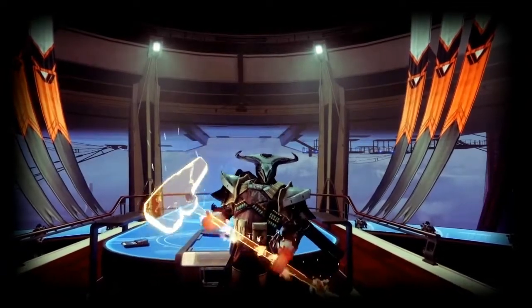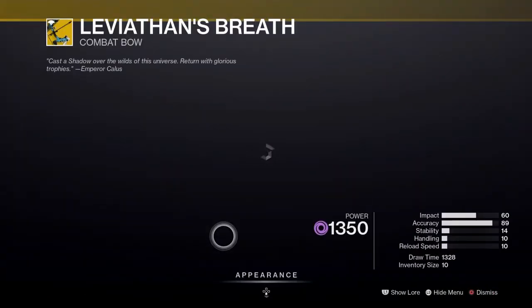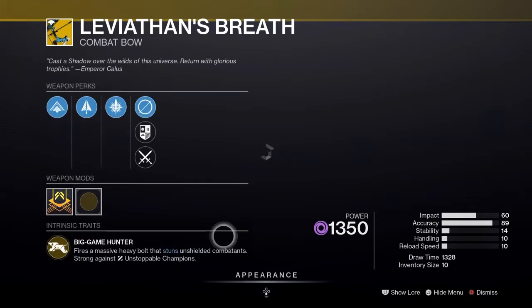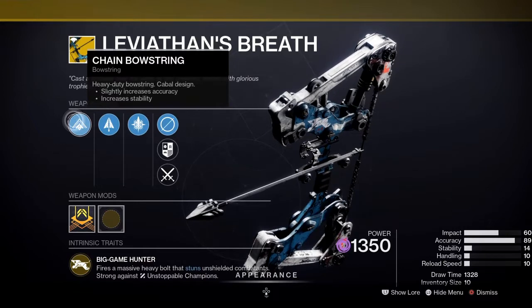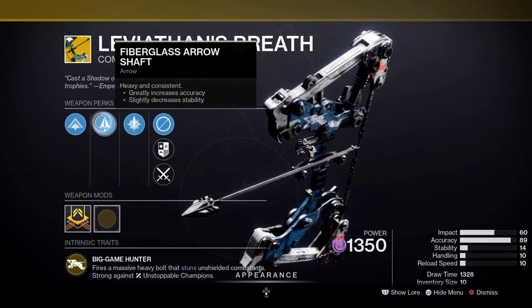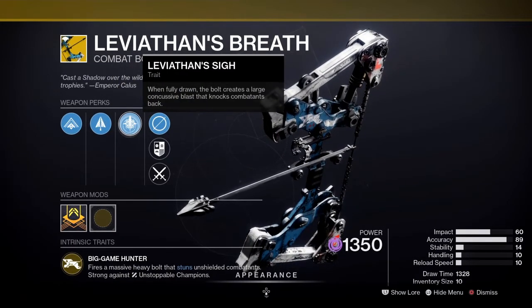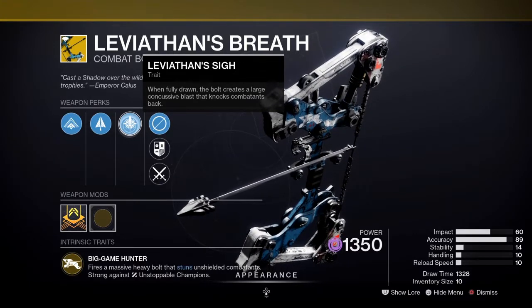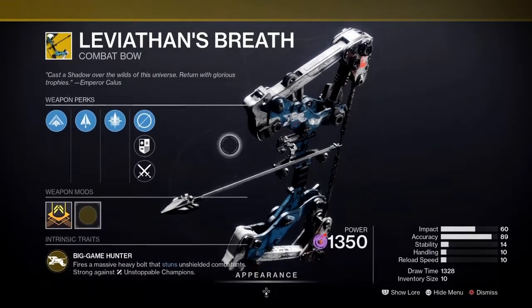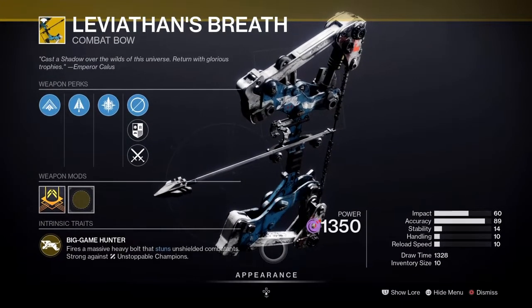Let's take a quick look at it so you get an understanding of what we're dealing with. Leviathan's Breath: heavy bow, it's in your heavy slot, classified as a bow — but that's not a bow, that is a harpoon launcher. You've got the purse-chain bowstring — that should be your first giveaway. Second one: the gigantic frame, fiberglass arrow shaft? Wrong. That is not an arrow, that is a harpoon. The knockback? More like enemies getting thrown across the map at rather hilarious speeds.